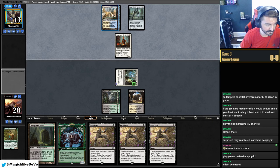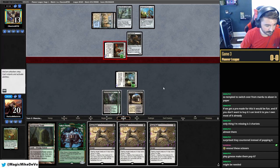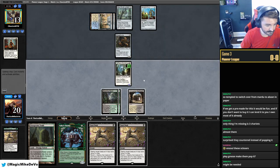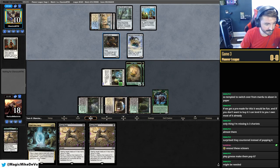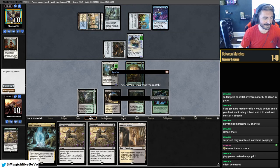Next turn we're casting Esika's Chariot. They play Springleaf Drum — they might tap Ginger Brute. We push it now because it's only going to get bigger. They play Patchwork next turn — I think we're fine. We want them to overextend. Attack, play Esika's, and pass. They play Patchwork — that's all they're doing. Godless Shrine and they conceded. I'll show them the Fatal Pushes. If we attacked through, we'd just kill that and win. Despite all the punts in game one, we still won.